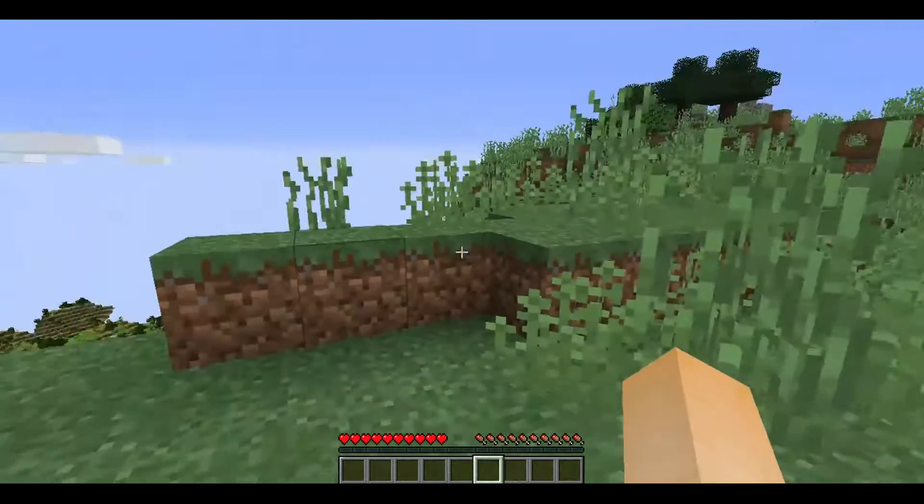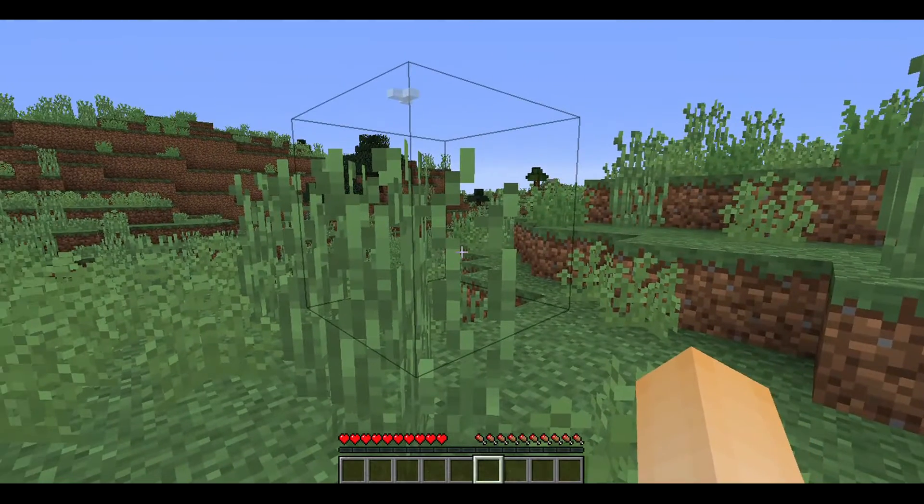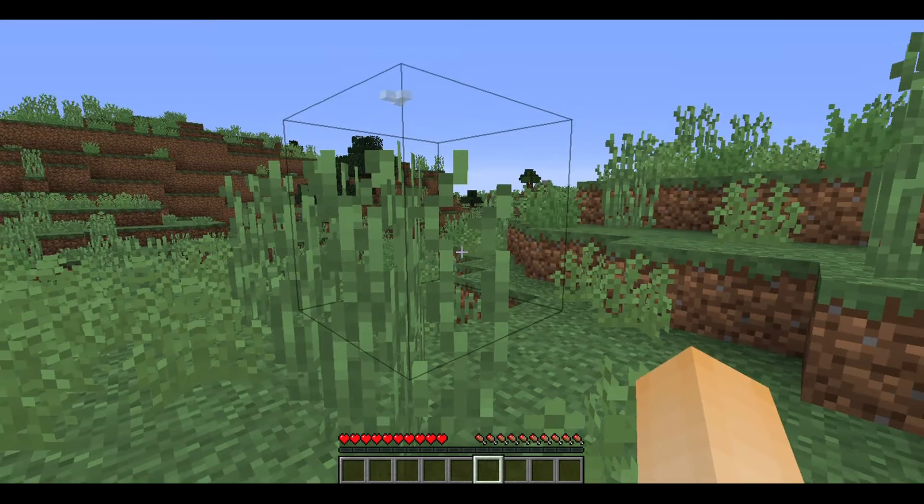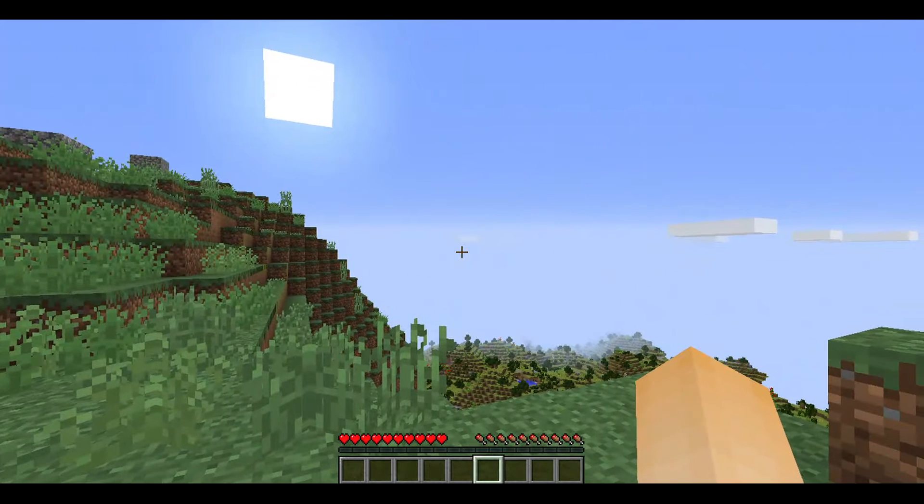So we spawned on this mountain. I forgot what they're called - they're the Highlands. So we have Biomes of Plenty, Mo Creatures, Inventory Pets, and Craft Guide.